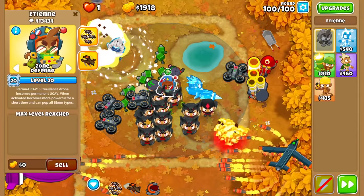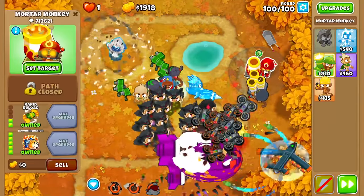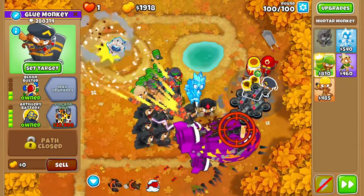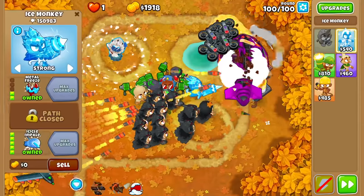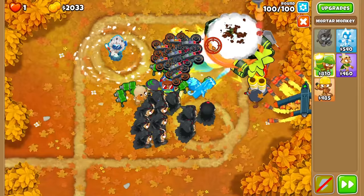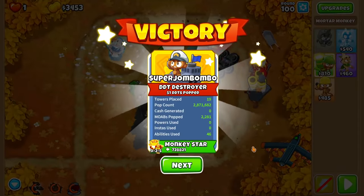We have a UCAV just about up. Etienne is officially at level 20 — we have an all-out UCAV non-stop, and we can make him even more powerful now with our activated ability. Blue Incineration — we should probably move this guy around, keep the fire in front of him at all times. The DDTs are going to be a little bit of a pain if this Icicle Impale doesn't hit. We pop them, we get them frozen — looking good. I don't think we can lose this game now. Icicle Impale, and we officially take down CHIMPS with the four worst towers in the game. Absolutely beautiful.